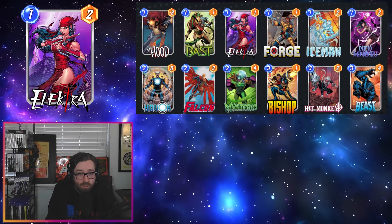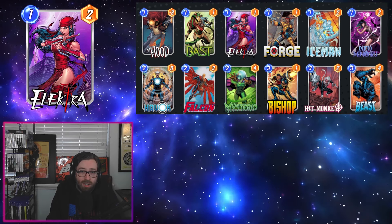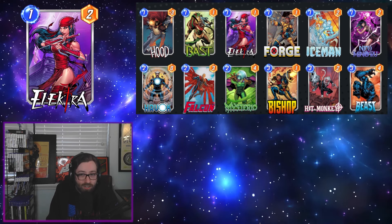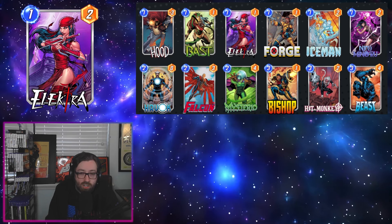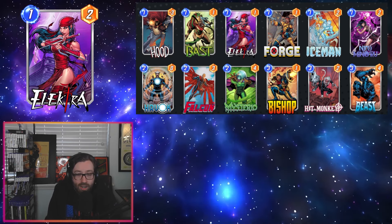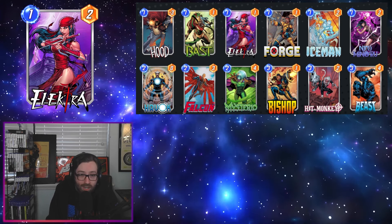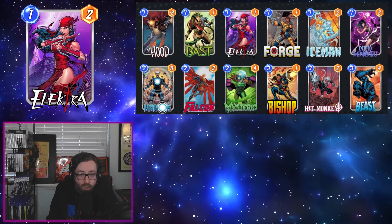I think Electra will possibly have a home in the bounce deck we have here. I've played quite a lot of this bounce deck without Electra — I've actually even seen one or two other people trying Electra in it a while ago. The idea is we are spamming a bunch of cheap stuff down and then bouncing it back into our hand with Falcon and Beast. We have Bishop and Hip Monkey as possible payoffs for playing all the cards over and over again.